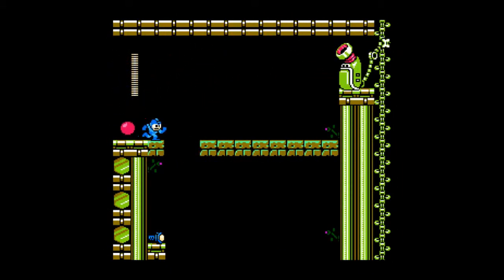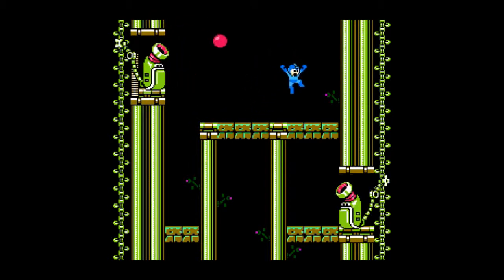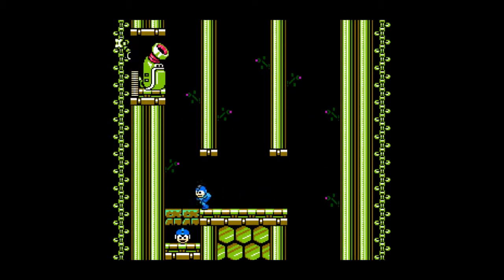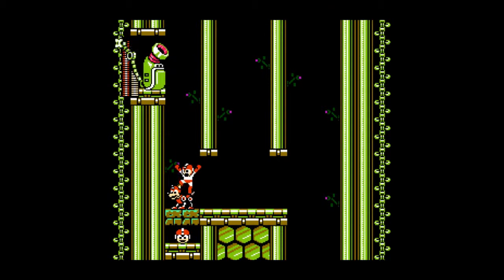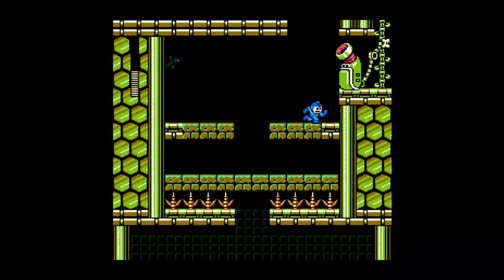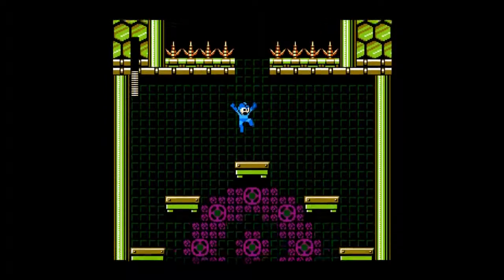We also have these cannon enemies, which only fire once you shoot them. I screwed that up — I was supposed to go over to the left there. Come to think of it, can I rush-coil it? You're supposed to shoot that one cannon on the way down, but I think — yeah. I guess it's not that cheesy, it's just a one-up. And they never reuse the gimmick with these cannon enemies in the Wily stages or anything like that.